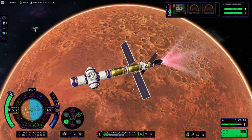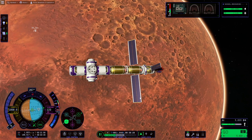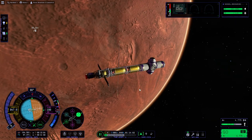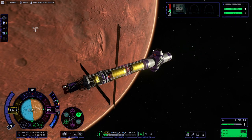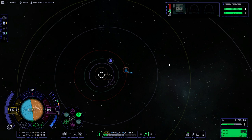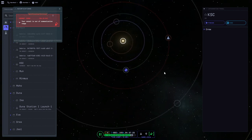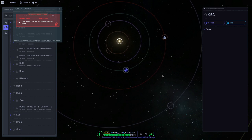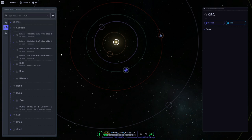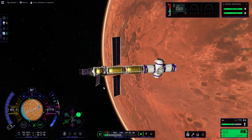Ignition. We're at 100 kilometer periapsis, so let me wait a little bit — a little too early. That's close enough for me. We'll wait for a trip home now. I'll save the game and then go to the tracking station. Kerbin has to be 75 degrees behind Duna — that's probably about right. I don't have the protractor to the screen, but probably right. Station stays, tug goes. Undock.